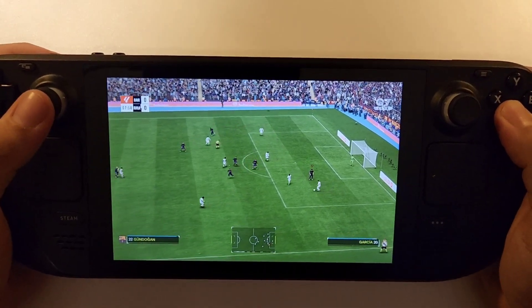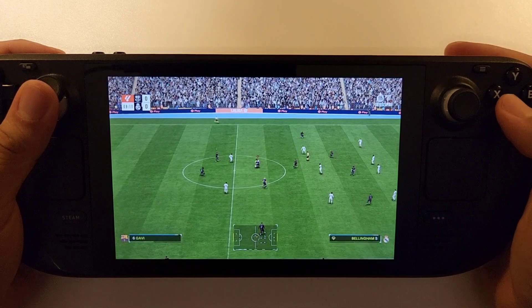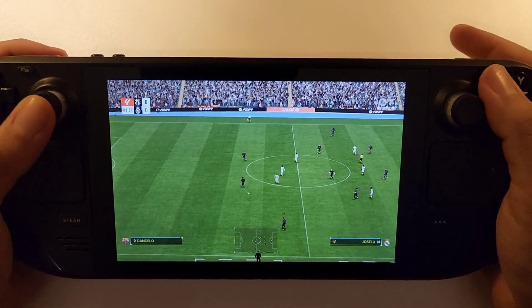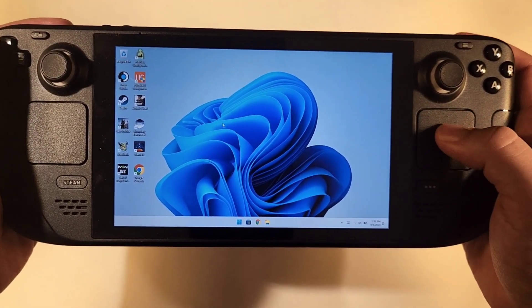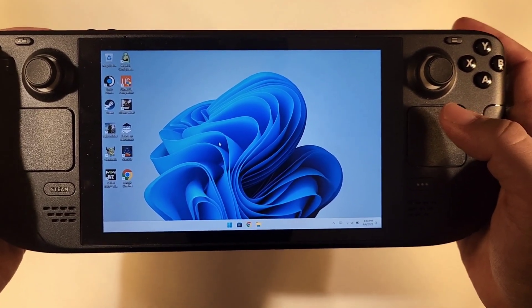The game runs really smooth on the Steam Deck, but this has been done with two tricks. Before that, the game was really unstable, so I did two things to make it stable and run at 60 frames per second. I'm going to show you these two tricks, and then we'll test it at high settings to see if the game runs well. Here is my Steam Deck running WinDeck OS — this trick will help stabilize the frame rate of FIFA.